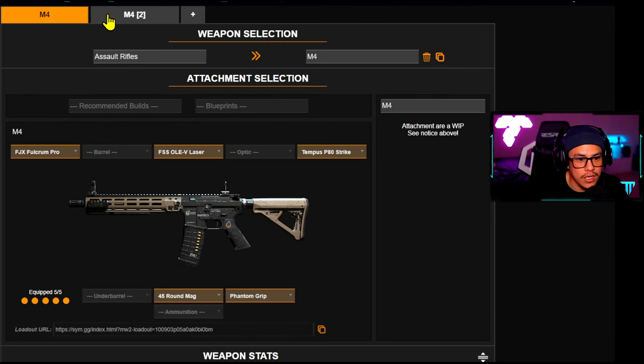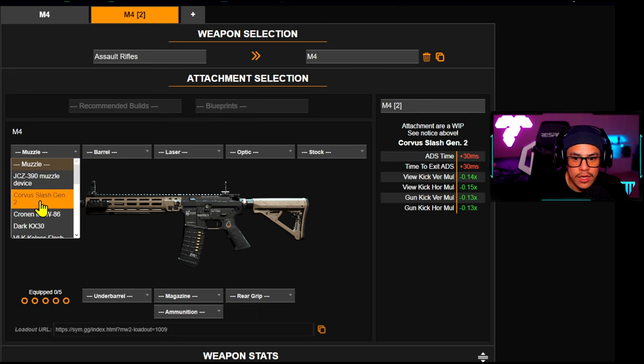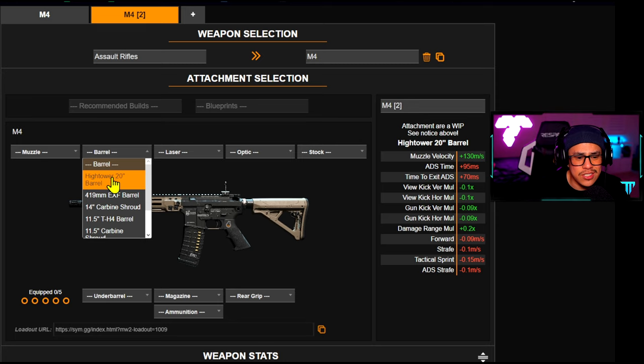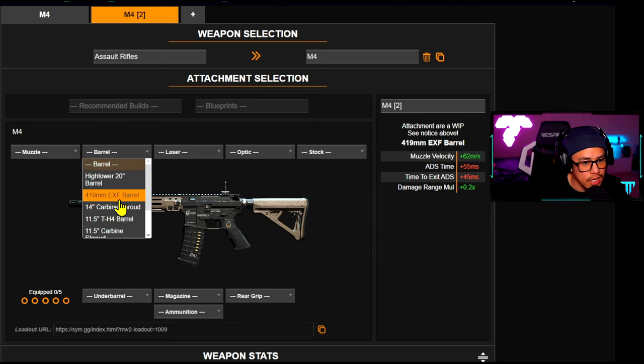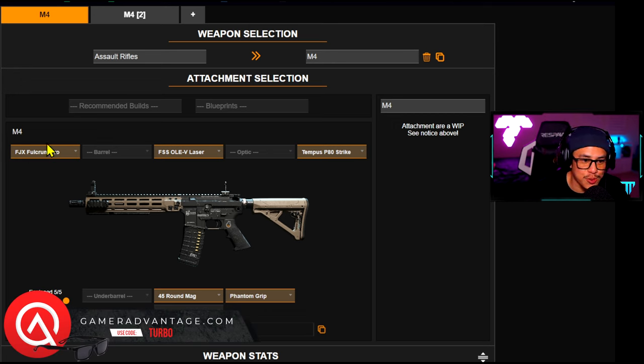What I basically did with these attachments is I compared them to other attachments available in the game. The site gives you specific data for each and every single attachment, so you can really deduce what attachments are actually worth using and what's not. For this specific M4 class setup I wanted it to be as aggressive as possible without having too much recoil, so this took me quite some time to build.